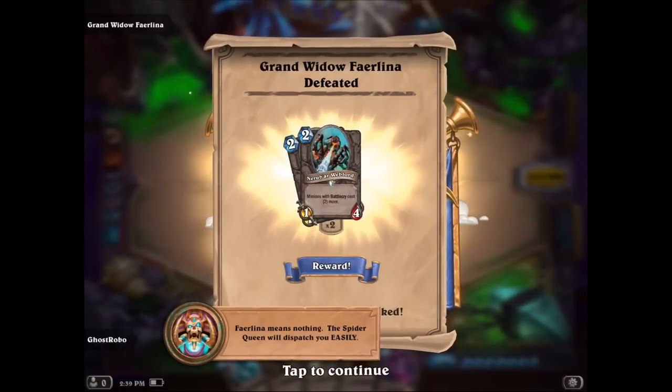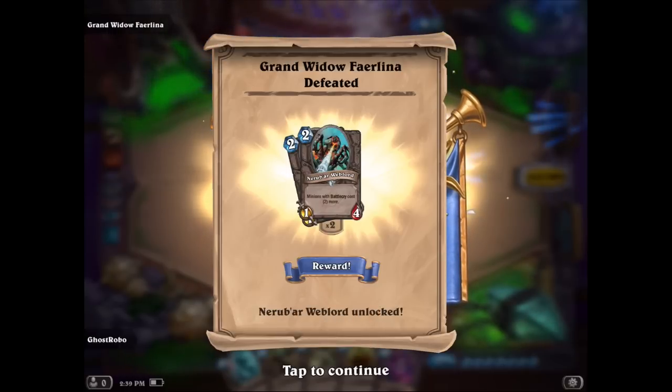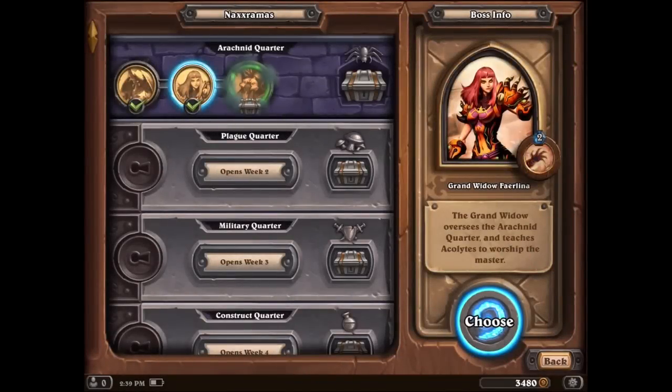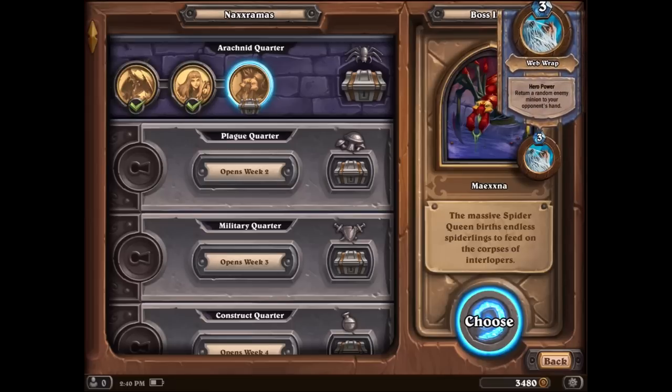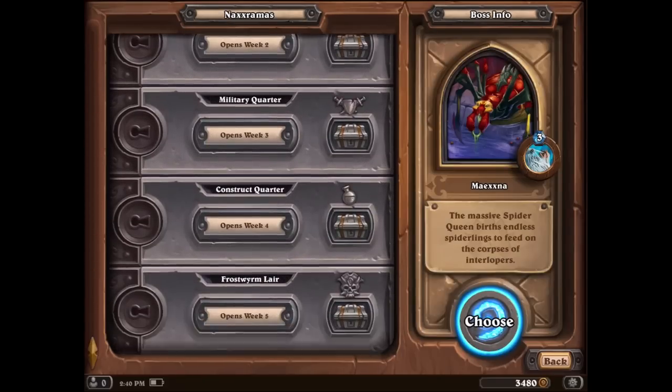What did we get? The Spider Queen will dispatch you easily — minions with Battlecry cost two more, but it's a 1/4, that's pretty cool. I get rewards for my Warlock. I've played through this on PC and on Mac, and the beta was a big issue too. The next one up is Maexxna — a giant spider! Maexxna's three-mana power returns a random enemy minion to your hand — that's pretty darn good. It could be bad if I'm the Warlock with low-level minions and I just put them right back out. And you can see there's these four other quarters that open week two, three, four, and five.